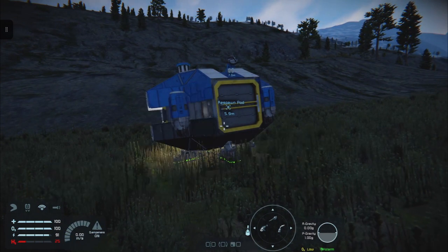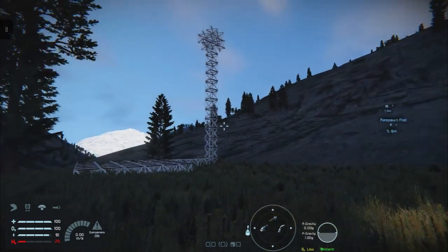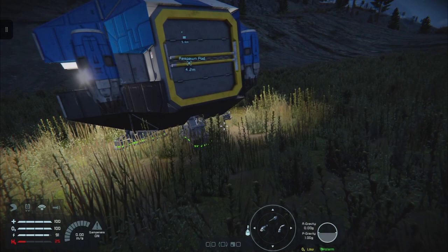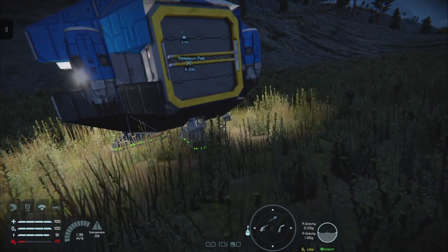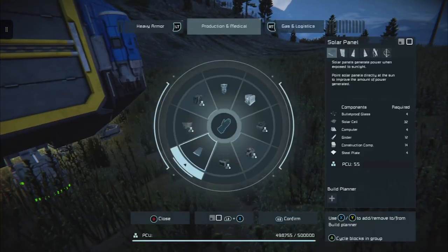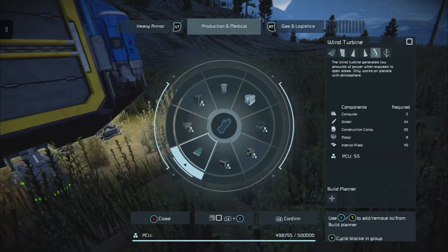I first saw the tower of power concept through YouTuber Kanajashi and it affected the way I build all my power systems from that point on. It's a really useful approach for wind turbines in Space Engineers. Go across in the build menu until we get to solar panels, hold the left stick into that quadrant, then tap A until we reach wind turbine - but don't press A on it. Instead press X, which will add the wind turbine to the Space Engineers build planner, and this is going to save you a lot of time.